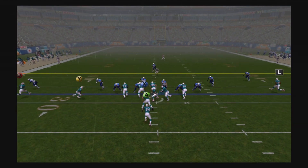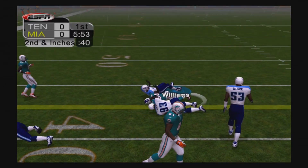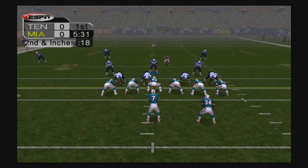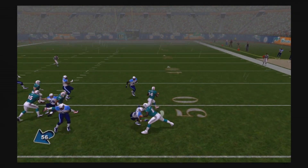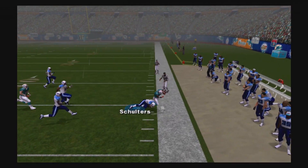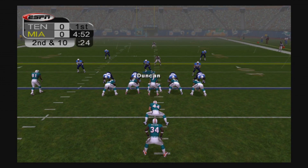The Dolphins start off with the ball, first and ten. Handoff to Ricky Williams and he gets a really good gain, just shy of the first down marker at about 9 yards. That brings up second and inches, and Williams gets the first down and more, getting into Tennessee territory before he's pushed out of bounds. A good run there.